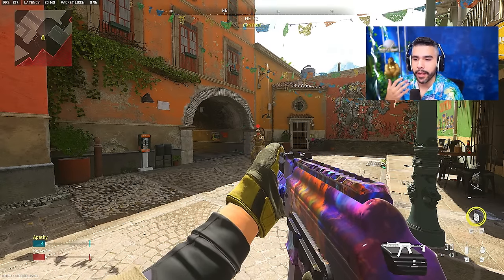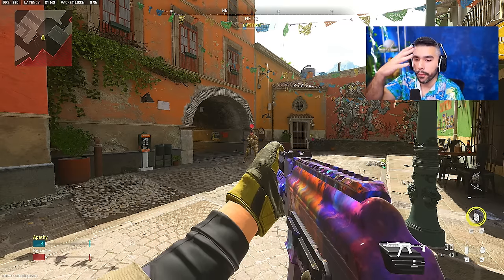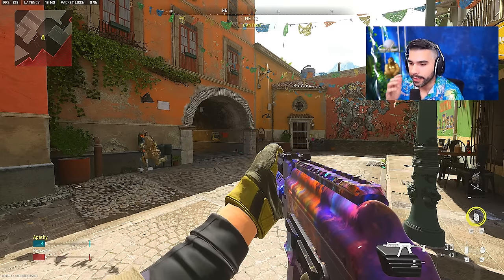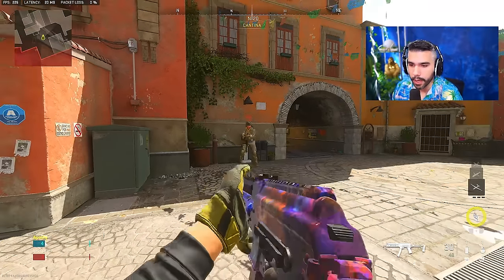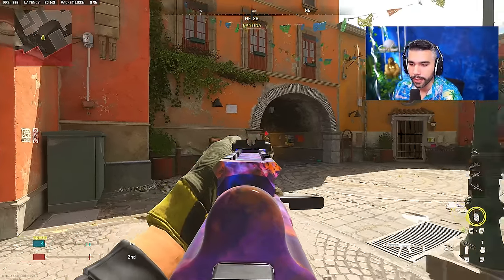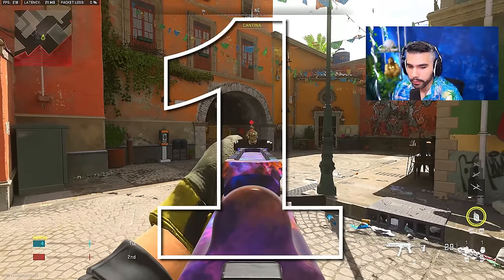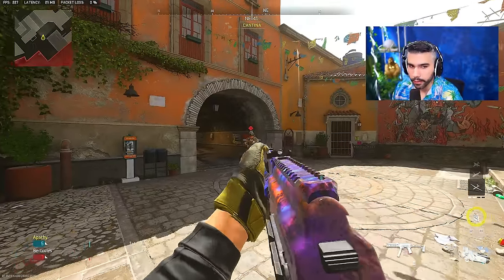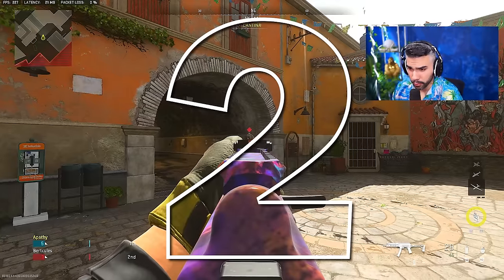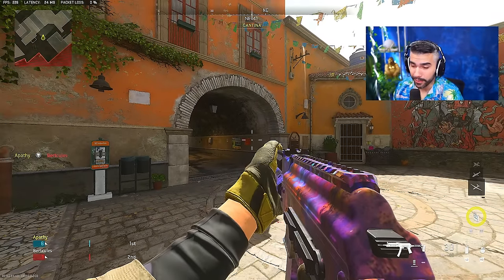Tip number two is about the headshot multiplier and how the pros aim high — they aim for the chest, upper torso, or the head. The headshot multiplier is insane in this game and can result in a two-to-three shot kill sometimes. I'll demonstrate with body shots first: shooting just in the stomach — one, two, three, four — four shots.